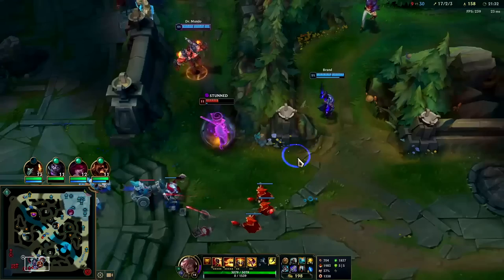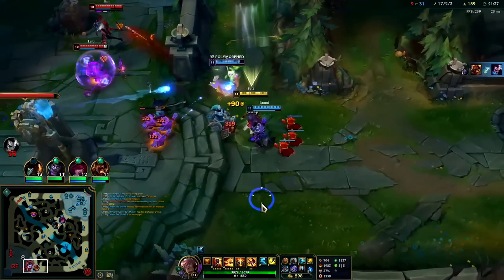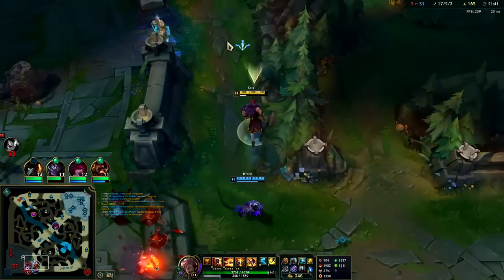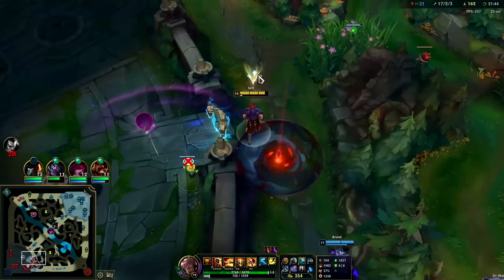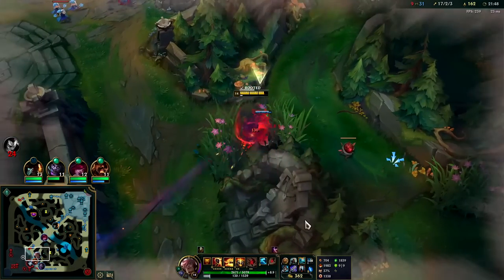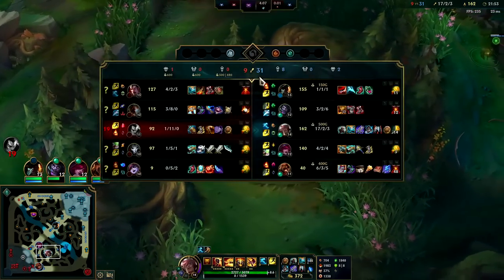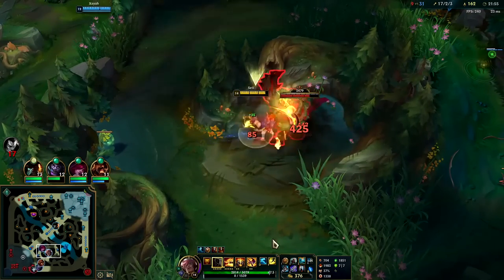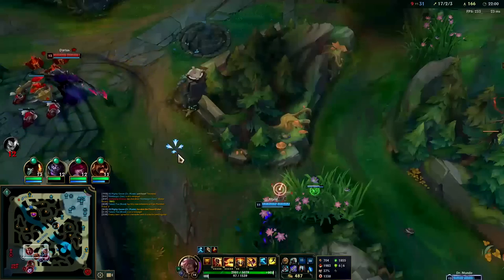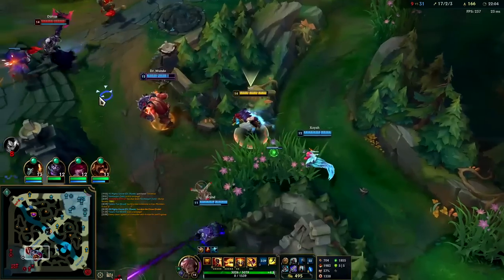Mundo missed his cleaver. Brand lands — he's done. Lulu must not have had R there; she didn't realize he was actually going to die from that. I think you can actually R Fiddle's effigy if you do it fast enough — there's no point though. You might as well R Fiddle himself and not his effigy. You typically want to grab their tankiest person and drop them right into their team — the tankier they are, the more damage it'll do, since it does damage based off their HP.